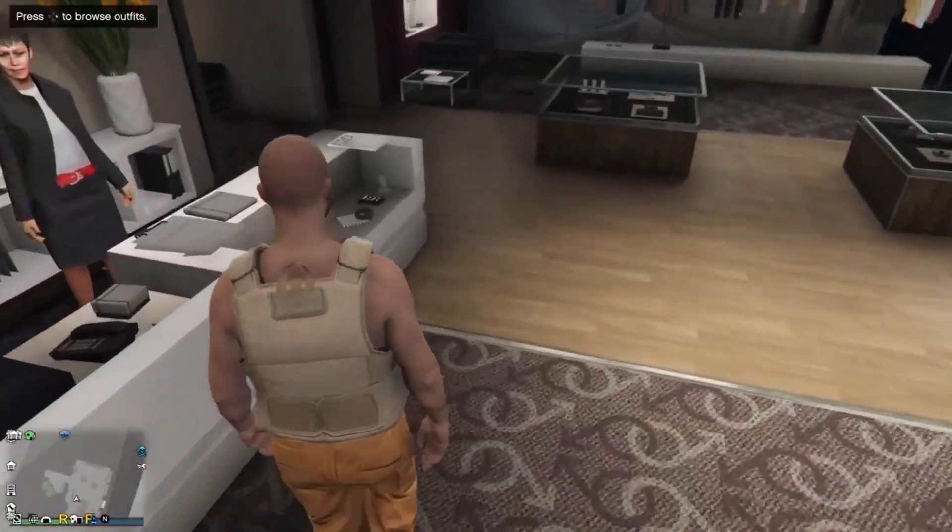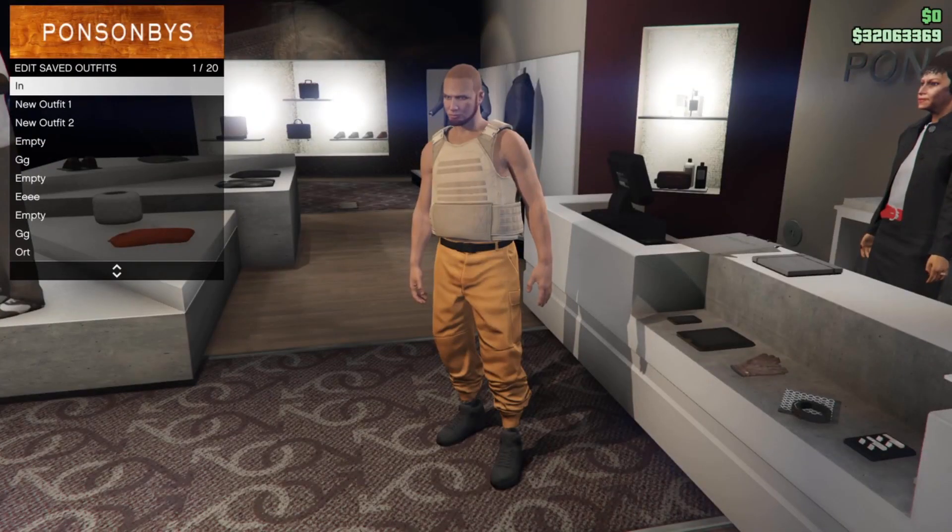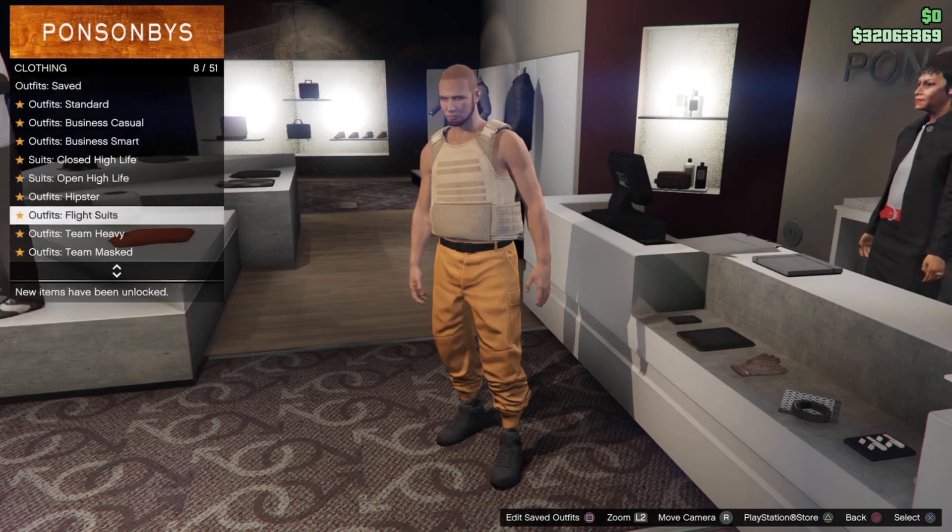And once you have bought and equipped the Peach Plate Carrier, you want to save the outfit in your first slot and then go to Heist Crew outfits and equip anyone with the gas mask.